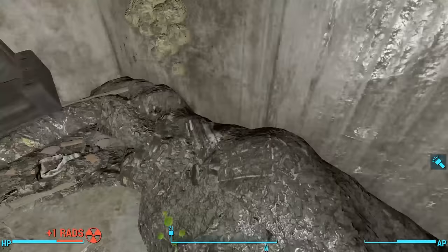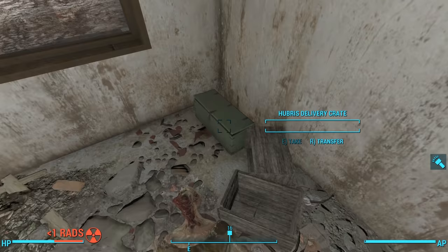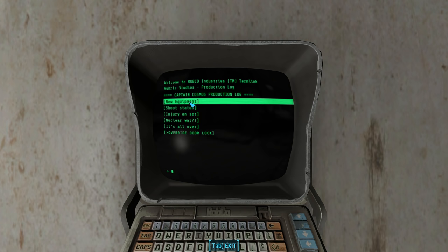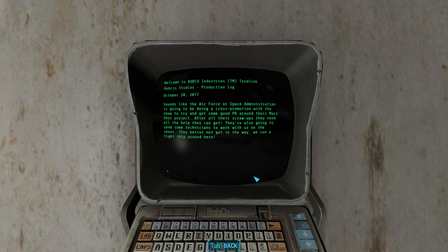After finishing looting and finding more human skeletons, we loot another delivery crate in the corner with five more Captain Cosmos toy boxes, and then read the production terminal on the wall to the east. It has six new entries — the Captain Cosmos production log. The first entry, October 20th, 2077: 'Sounds like the Air Force and Space Administration are going to do a cross-promotion with the show to try and get some good PR around their Mars Shot Project. They're also going to send some technicians to work with us on the shoot. They'd better not get in the way.'